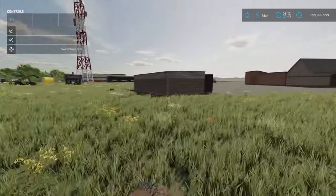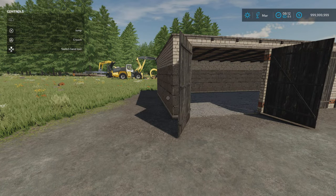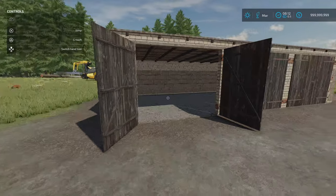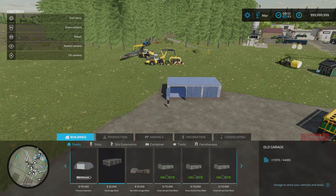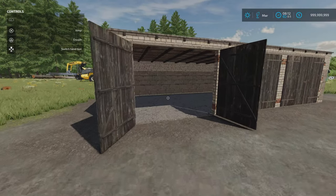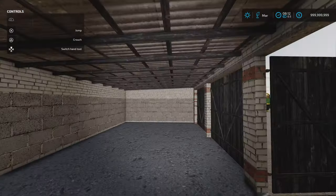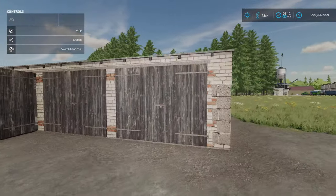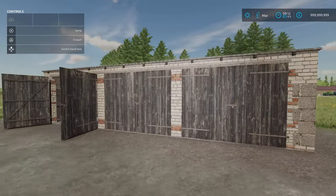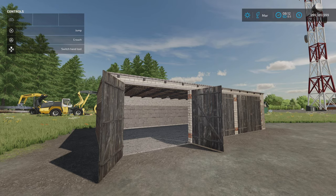Next, the Old Garage by Crescic. 13.03 megabytes download, 5 slots, £20,000 to buy. Under build mode and sheds is where you'll find it. Slot count comes down to one. No colour options, no lighting — but it's nicely made, nicely detailed, and nicely weathered. Three-door garage, quite low — you're only going to get fairly small vehicles in: pickups, small tractors, that kind of thing. Or you might want to use it for storage for pallets. That's the Old Garage by Crescic.